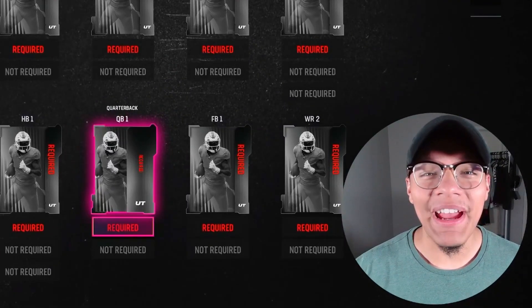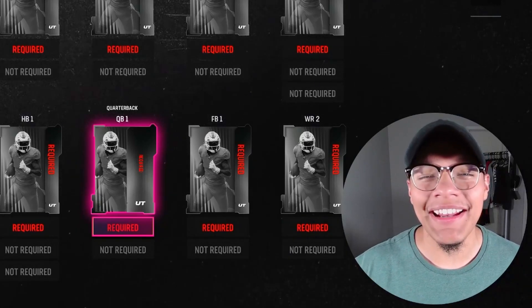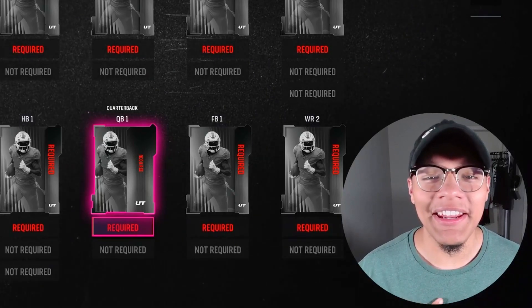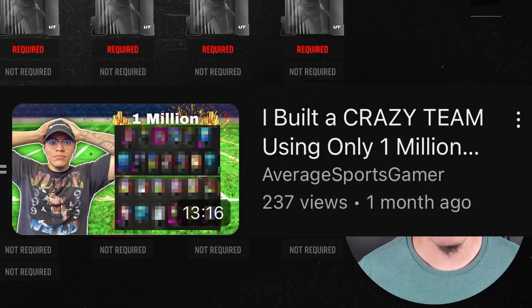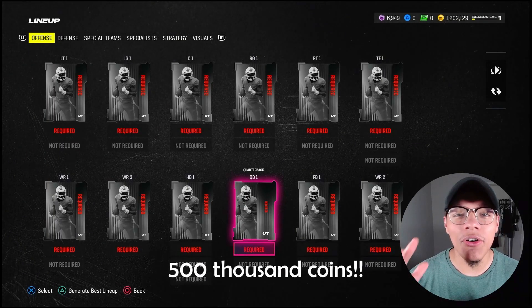What is going on guys? We are back with another Madden 24 squad builder. I'm recording this on a Saturday and the legends were kind of meh — I'm not going to be paying 1 million coins for a tight end to do a quick gameplay. Today we got the sequel to the 1 million coin squad builder. You guys see my coin total in the top right corner — I'm only going to do 500,000 coins.